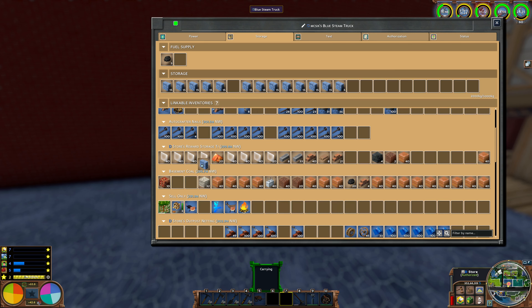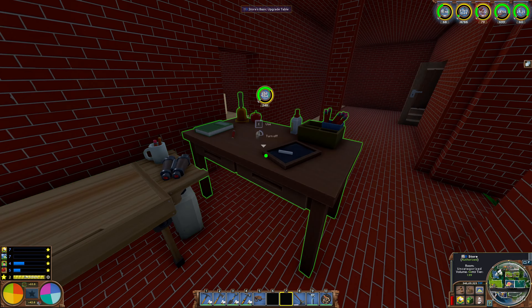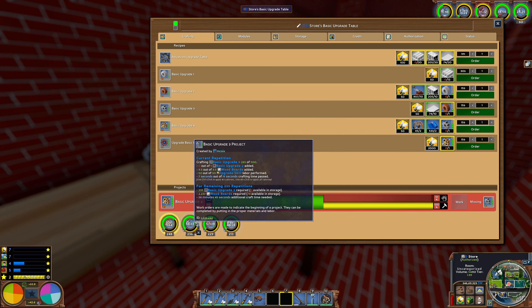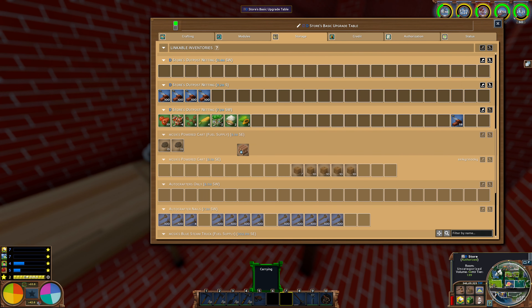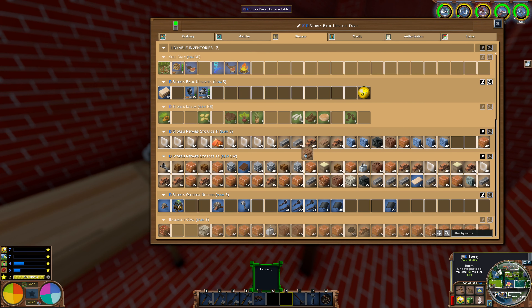I need a lot of resources to do the basic upgrades because they're kind of necessary for everything. Checking what I need: basic tools are required for several of them, so I pretty much need to go get loads of logs and all that hewn timber, because people do come and buy. I'll go and chop down some trees later on. There's not too much storage available unfortunately, so I've used it all up.